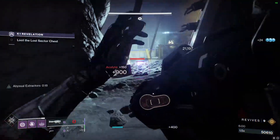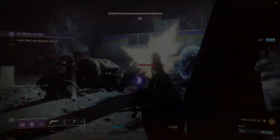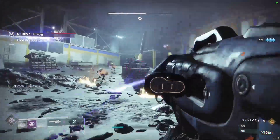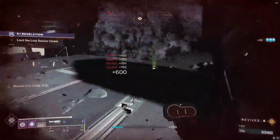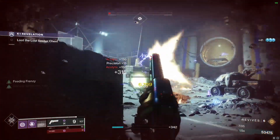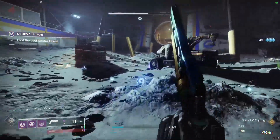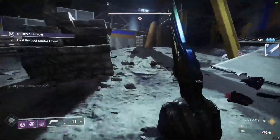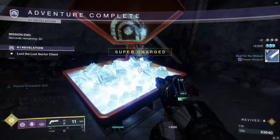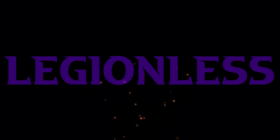You can just keep using rockets to kill the enemies that spawn here. Since all of these guys deal void damage, we just want to kill them first before we jump up into the air to grab the chest. Once you've killed everything it's safe to come up and get the chest — hopefully you have better luck than I did.